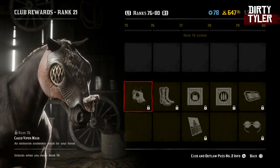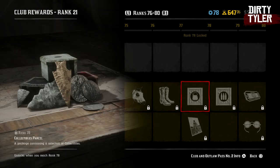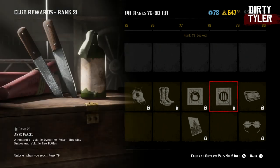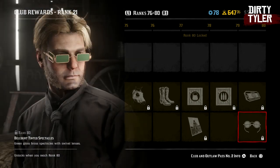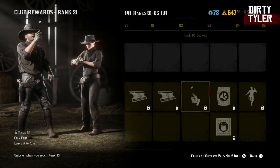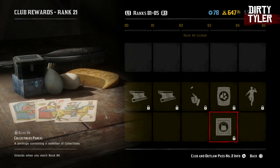You'll get the cage viper mask for your horse at level 76. Then you're going to get the Pitman boots at level 77. There's a collector's parcel and a fox photograph for your moonshine business at level 78. And then another ammo parcel at 79. At level 80 you'll get a free resupply and the Bellcore tinted spectacles. You'll get 30% off select weapons at level 81. 30% off select items for your camp at level 82. The coin flip emote at level 83. And then the moonshine ingredients parcel and the collectibles parcel at level 84.